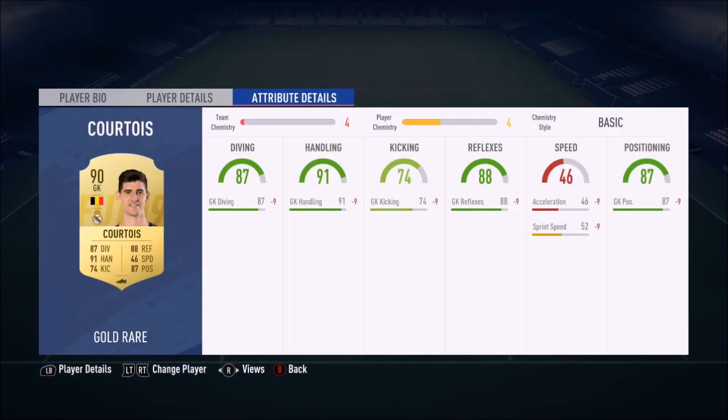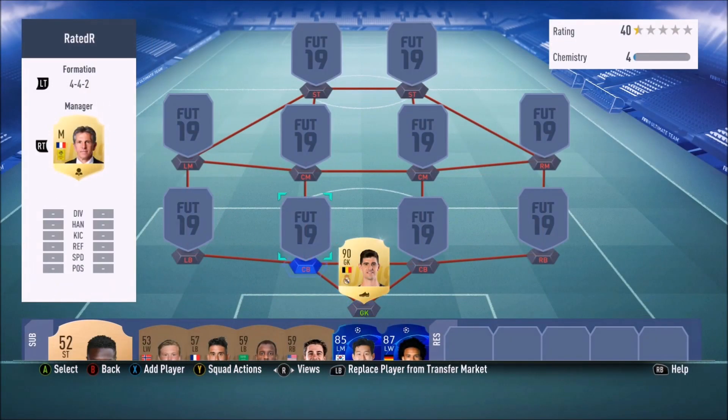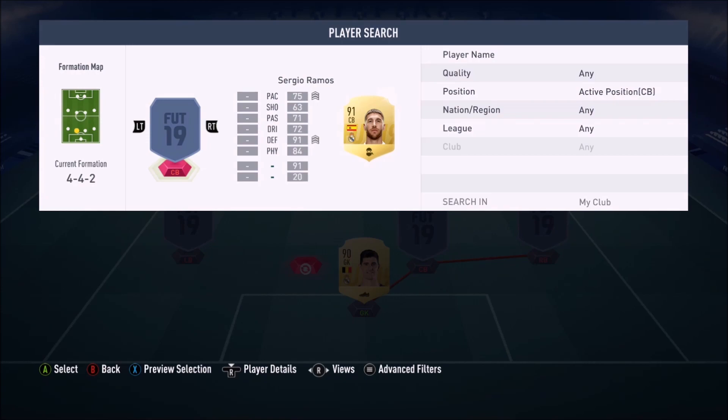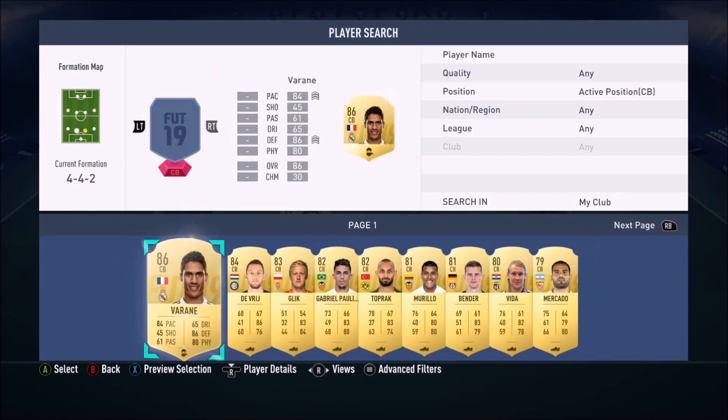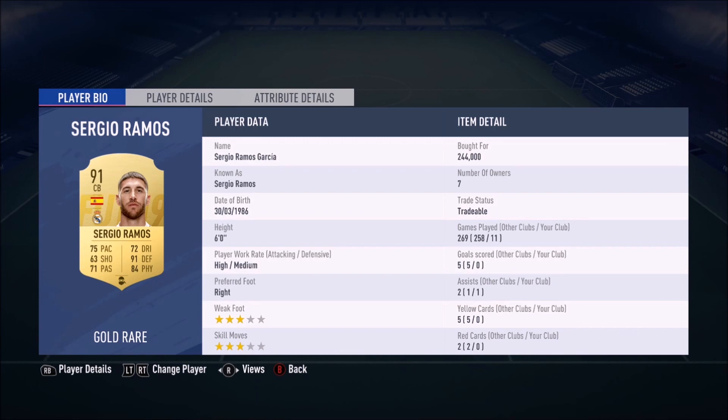Kotoa is a solid, solid goalkeeper — even pro players use this guy, he's fantastic. Next to him we've got the trio of dreams. Obviously we're going to have Ramos and Varane. These three are absolutely brilliant; your defense is pretty much covered with these three.